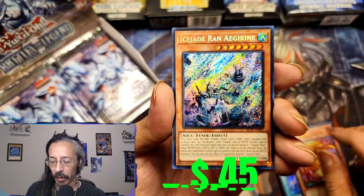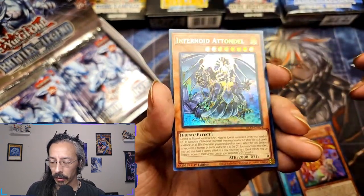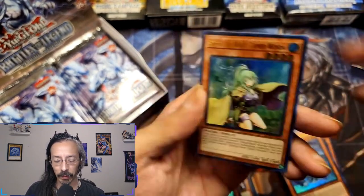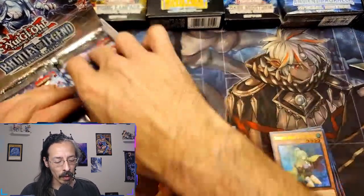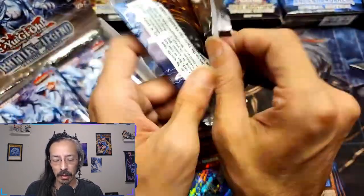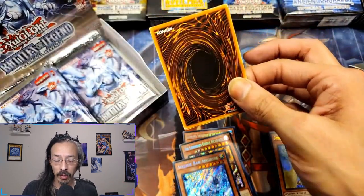We got Void Recognition, Mirror Match, Ice Jade Ran Edgerin, Infernoid Tundell, and Spiritual Beast Tamer Window. Remember, we are on the road to 500 subscribers — so if you're a collector like me and you like shiny cards, go ahead and hit the subscribe button and enjoy watching these beautiful shiny cards.